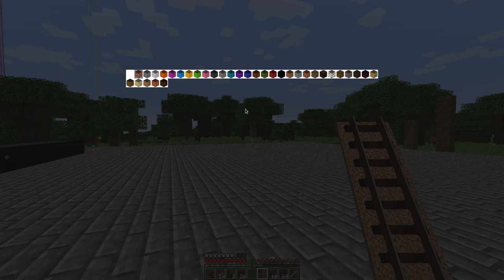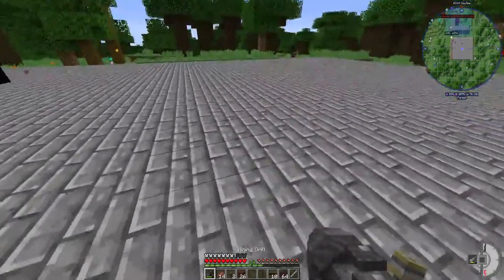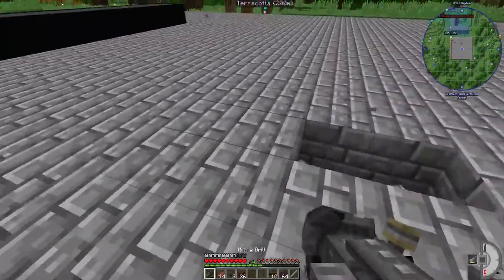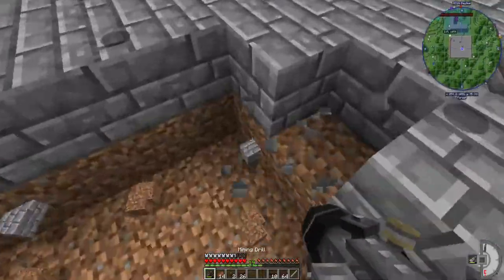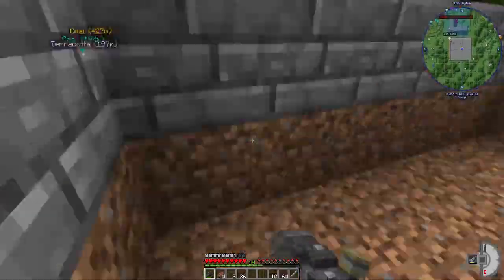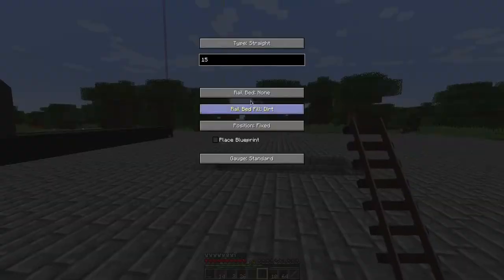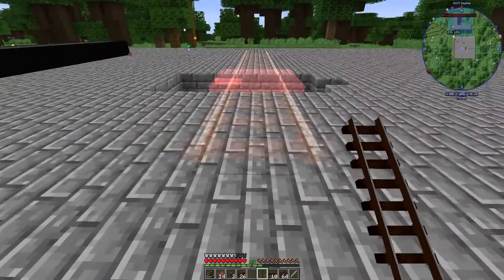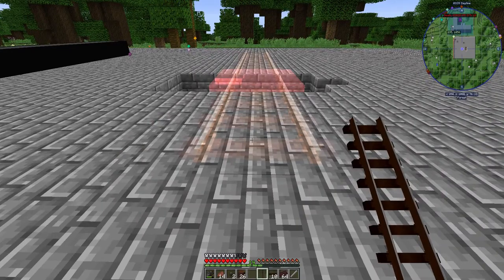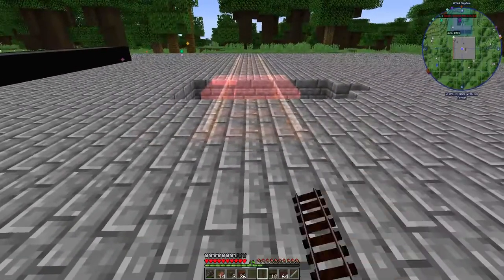Rail bed fill is a little bit different. I'm going to set the rail bed fill to dirt. Rail bed fill is what you use to make bridges. I'll just make a huge hole in the floor because why not — I'll fix it later. Normally if we were to place this over a gap, it gives me these big red markers saying you are completely not allowed to place a track here. And it just won't do anything if I right click.